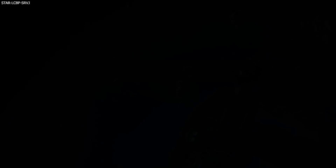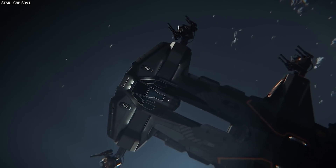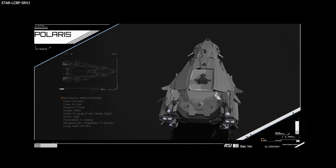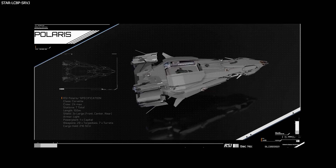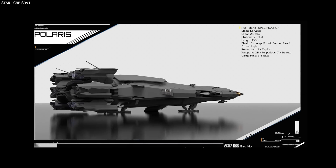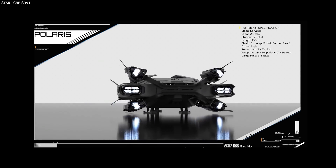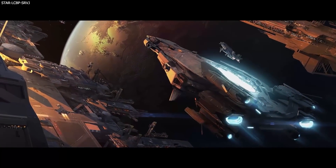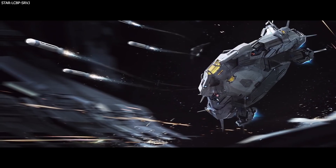Pricing for the Perseus is $600 war bond and $675 regular, which actually places it below the Nautilus, the Polaris, and the Hammerhead. The Hammerhead was $625 at launch and is now $700. They're not sure if the Perseus will have a limited hull sale, but I would expect it to as all other military ships did. Do bear in mind that all these prices are leaked prices so they could change later down the line.